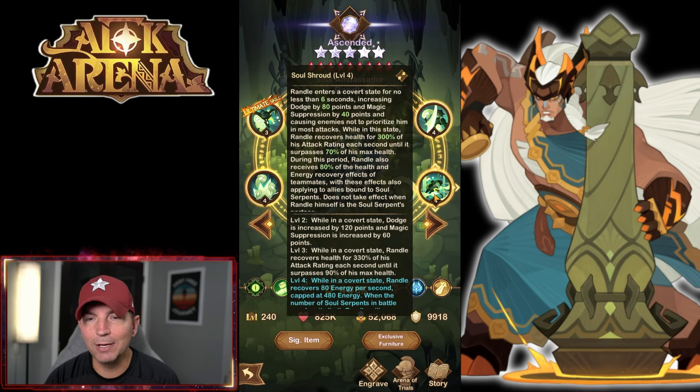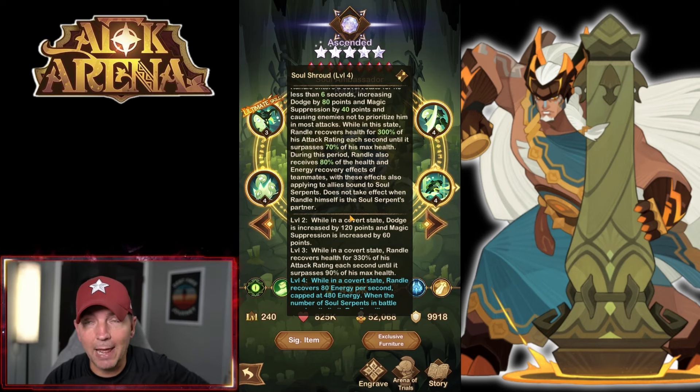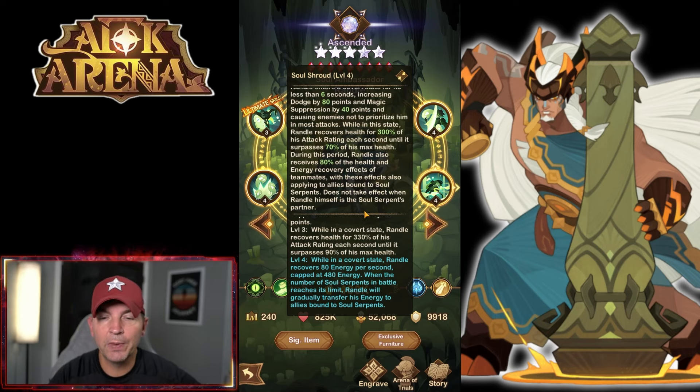Soul Shroud: Rando enters a covert state for no less than six seconds, increasing dodge and magical suppression and causing enemies not to prioritize him in most attacks - keeping him alive, which is a good thing. While in that state, he recovers health for 300% of his attack rating each second until it surpasses 70% of max health. During this period, Rando receives 80% of the health and energy recovery rate of teammates. At higher levels, he recovers 330% of his attack rating and can reach 90% health recovery.